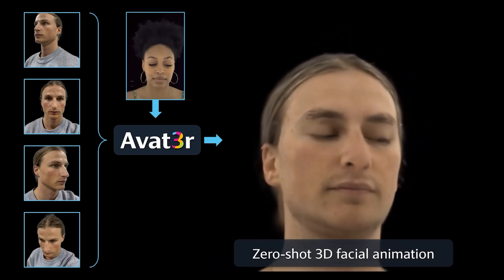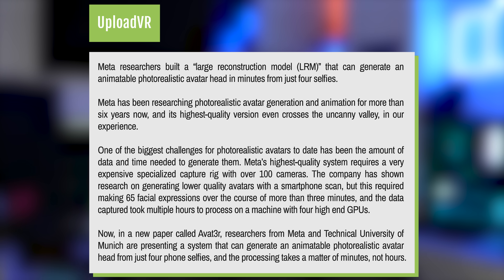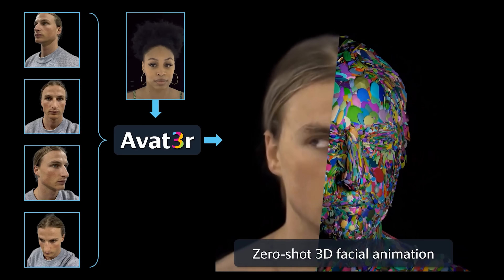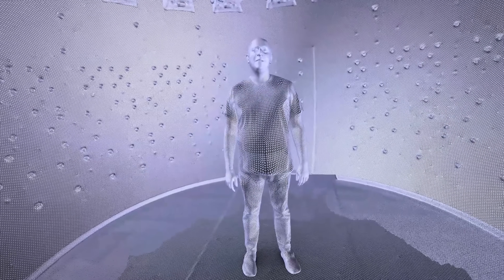Meta has been researching photorealistic avatar generation and animation for more than six years now, and its highest quality version even crosses the Uncanny Valley. One of the biggest challenges has been the amount of data and time needed to generate them. Meta's highest quality system requires a very expensive specialized capture rig with over 100 cameras. The company has also shown research on generating lower quality avatars with a smartphone scan, but this required making 65 facial expressions over more than three minutes, and the data capture took multiple hours to process on a machine with four high-end GPUs. The very first codec avatar system was essentially a sphere full of cameras.